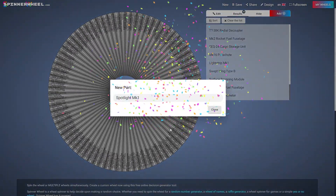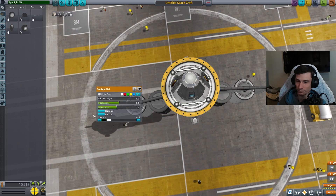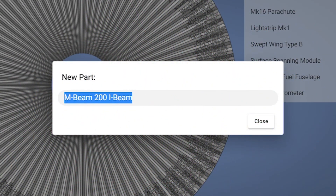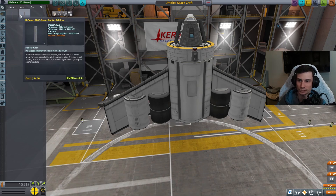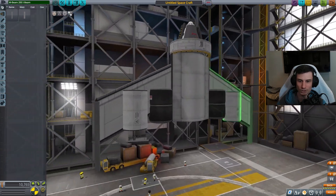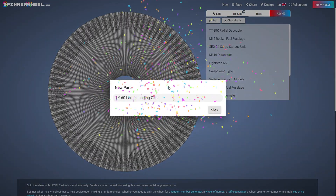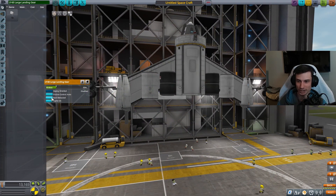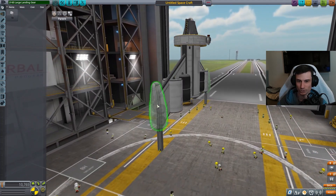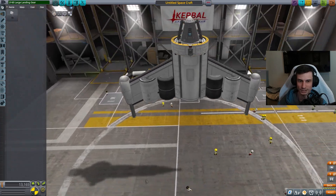Screw it. Spotlight - great, at least our spacecraft will be visible. An M-Beam 200 I-beam - excellent, I've always wanted one of these on my spacecraft. We'll put it on the end of our wing. Oh, that looks cool! Oh no - this is a very useless part and it's very heavy. We're going to not actually use this part. It's gonna be for design only. That's looking cool.